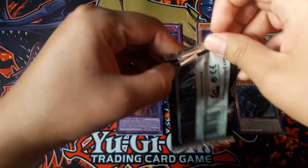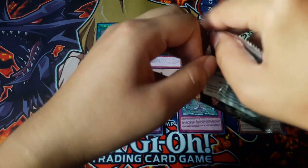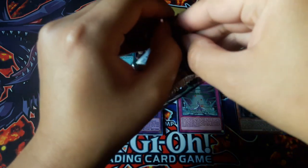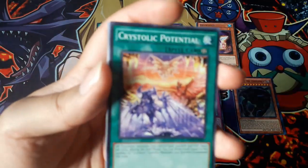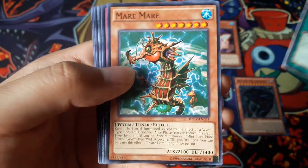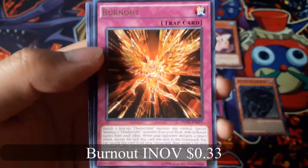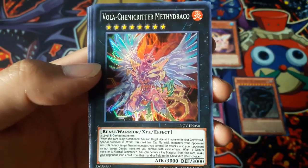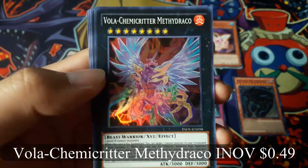Now for the last pack. Crystal Lake Potential. Burnout for a rare.